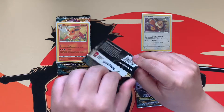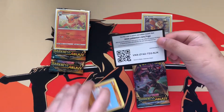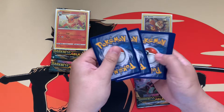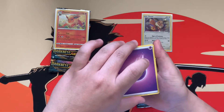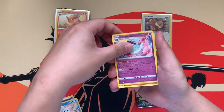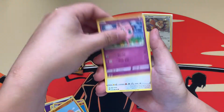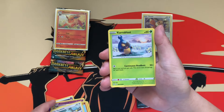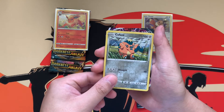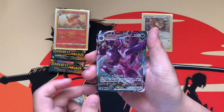I was going to say something and I just completely blanked out on what I was going to say. Here's the code card for you guys. Sorry, this whole video is probably going to be a mess just because of everything going on right now. Psychic energy, Vanillish, Poltergeist, Solrock, Trapinch, Jigglypuff, Ducklett, Karrablast, Amoonguss, reverse Qwilfish, and our rare is Grimmsnarl V-MAX.